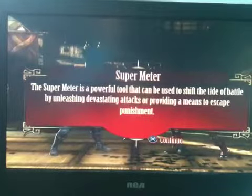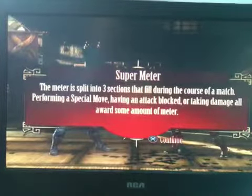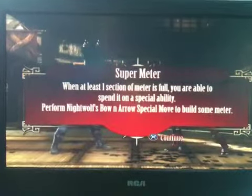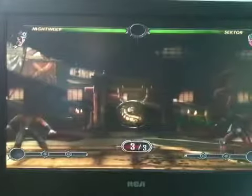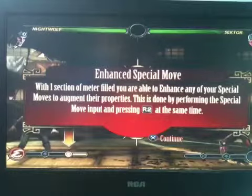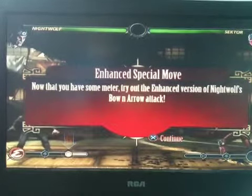The super meter is a powerful tool that can be used to shift the tide of battle by unleashing devastating attacks or providing a means to escape punishment. The meter is split into three sections that fill during the course of a match. Performing a special move, having an attack blocked, or taking damage all awards some amount of meter. When at least one section of the meter is full, you are able to spend it on a special ability. Perform Nightwolf's bow and arrow special move to build some meter.